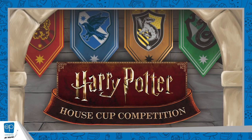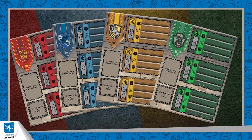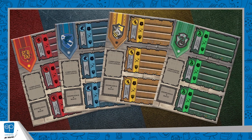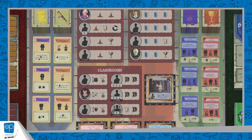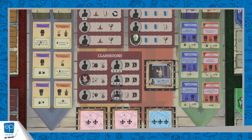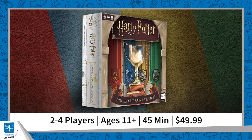Hi everyone, I'm Cammie from The Op and welcome to The Op at Home. Today we're going to be looking at Harry Potter House Cup Competition, where you sort yourself into one of the four houses at Hogwarts School of Witchcraft and Wizardry — either Ravenclaw, Hufflepuff, Slytherin, or Gryffindor. This worker placement game takes place over seven rounds. It plays two to four players, takes about 45 minutes to an hour, and retails for $49.99.